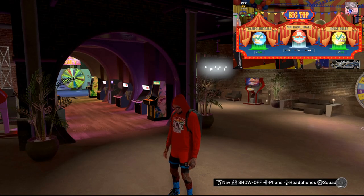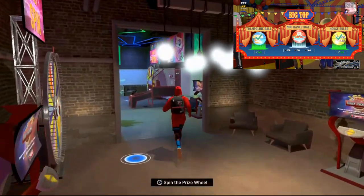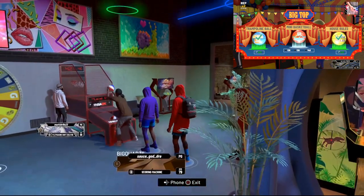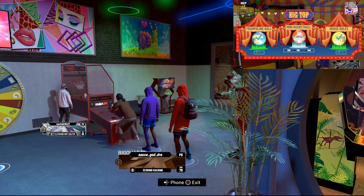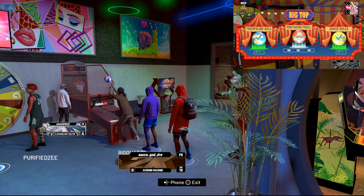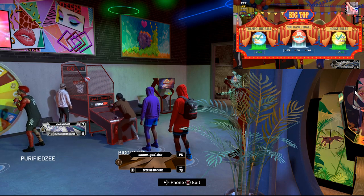Step 1 is the mini basketball machine — not the free throw, but the mini basketball machine. What you want to do is make your way to Jeff's Arcade and practice trying to reach a score of 150. You want to reach that goal of 150, and you'll see me take my turn and go off on this machine.